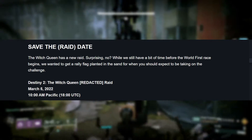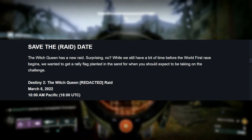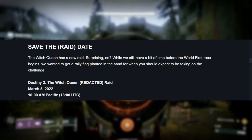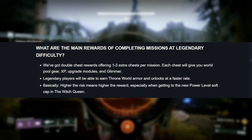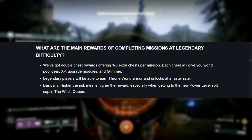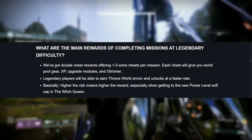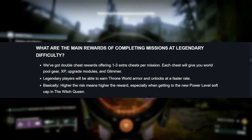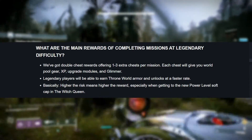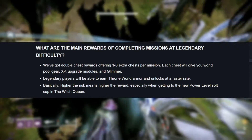What's the most effective way to get there? Most people typically grind out the Powerfuls and Pinnacles from the playlist — they do playlist activities, roll drops — but this year there are going to be a few things different. Legendary campaign difficulty is probably going to be one of the best ways to get your drops. Double chest rewards, 1 to 3 extra chests per mission — so up to 6 rewards — plus additional XP, upgrade modules, and Glimmer. You'll also get Throne World Armor Unlocks faster and reach the soft cap more quickly.